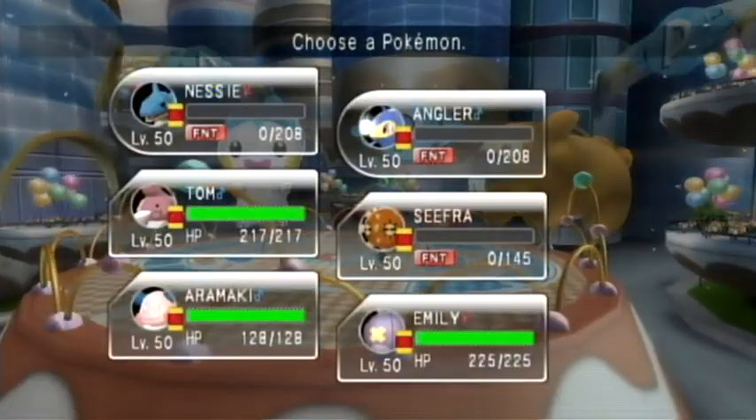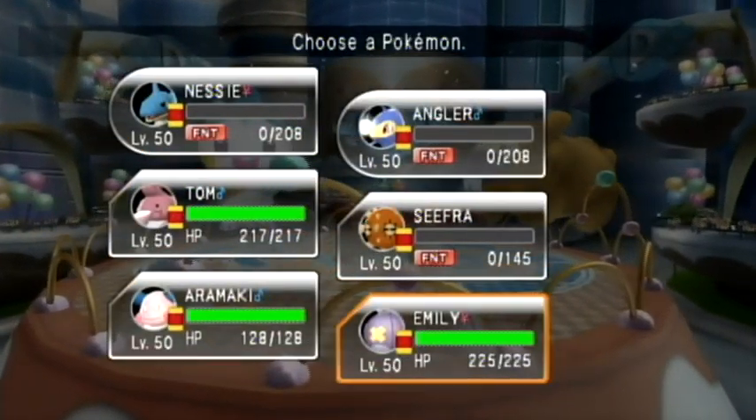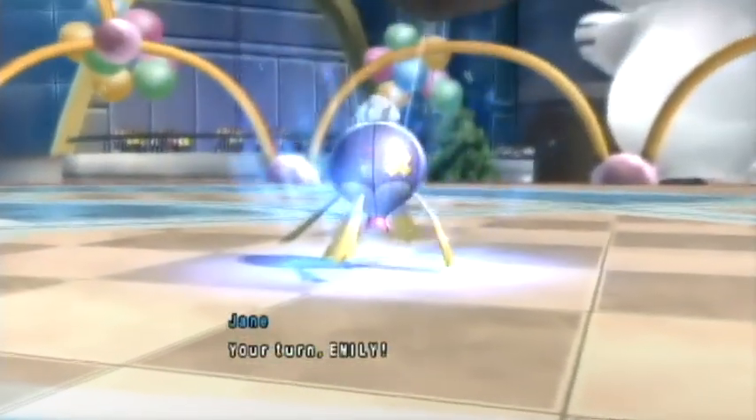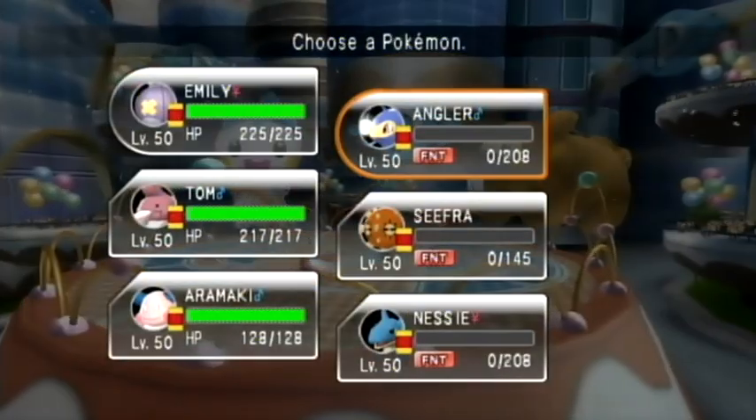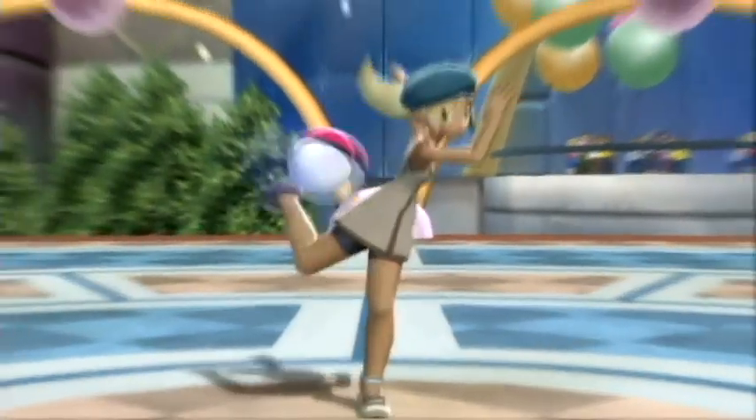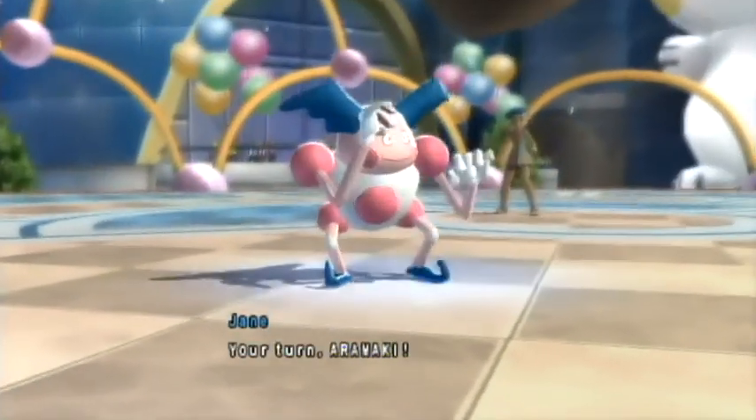The Trick Room ends and I'm thinking, let's do this. I'll tag team that Dusknoir — although at six low health I probably don't even need to tag team it, just take it out before it can do too much. His Rampardos is obviously not running max speed, so I don't have to worry about that.